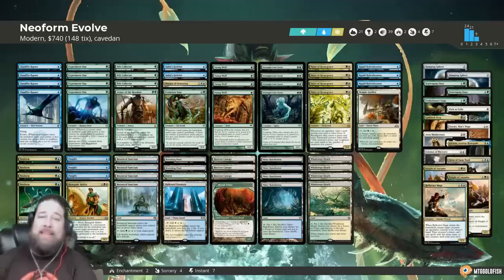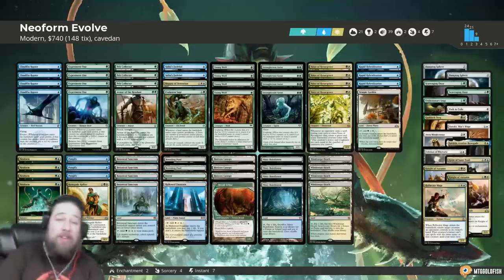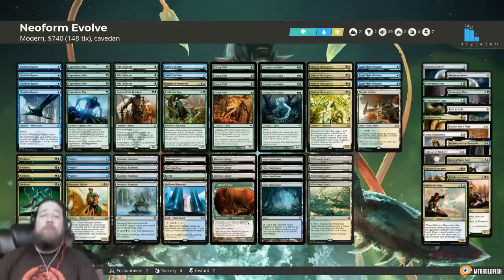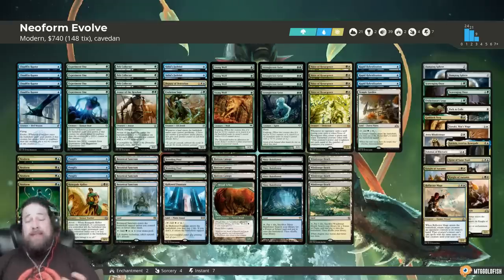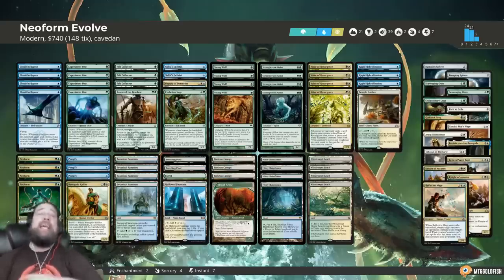You probably remember a couple of weeks ago we played Neoform in an all-in turn-one combo deck. This is a very different deck. In fact, this Neoform Evolve deck looks like a budget magic deck we used to play - with Pelt Collectors and Experiment Ones and Pongify to kill dying creatures. But Neoform is an amazing new addition that does everything the deck wants and lets it tutor up some silver bullets.